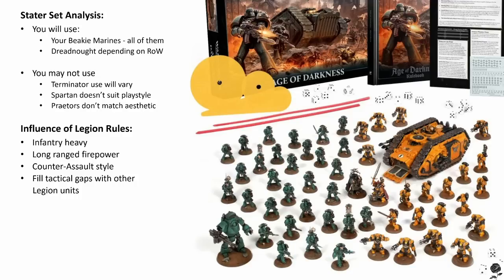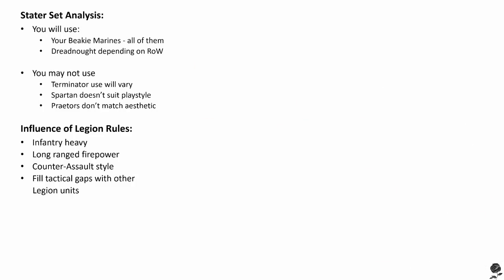Keep in mind that if you're taking Altharius, you probably don't need a Spartan either. Altharius can pass out Infiltrate or Deep Strike to himself and three other units at the start of the game, so needing that transport is less of a concern. With that covered, let's have a chat about the Alpha Legion special rule.